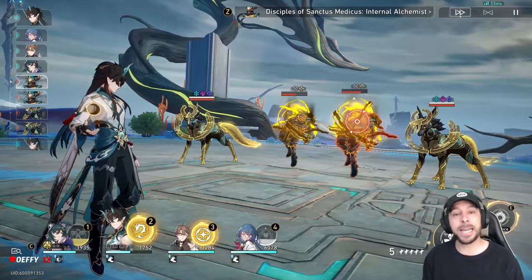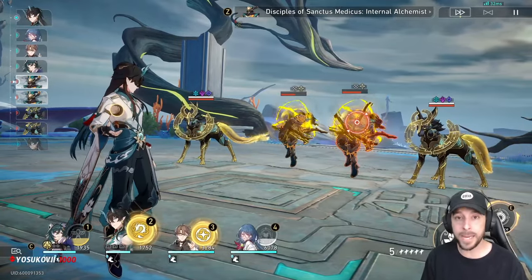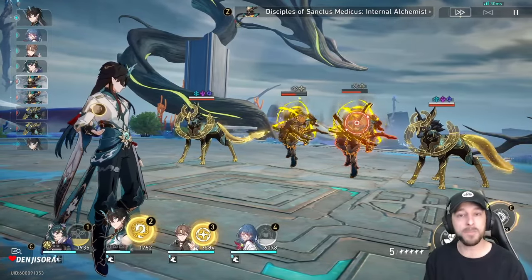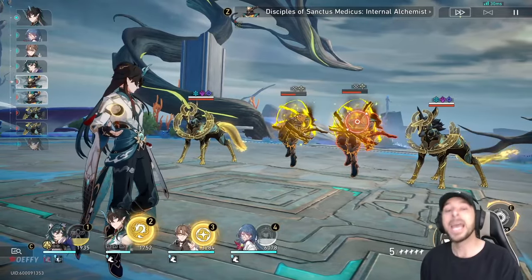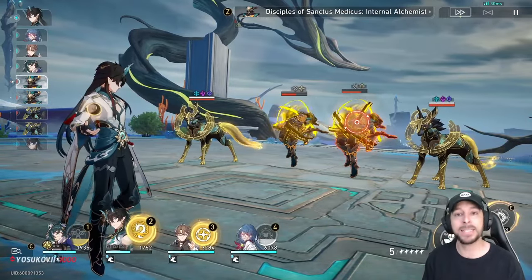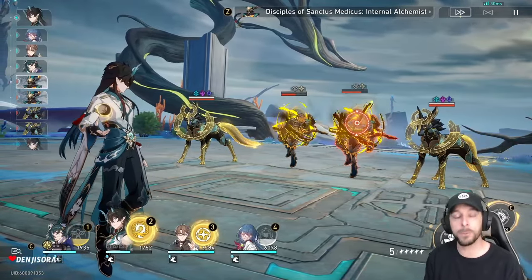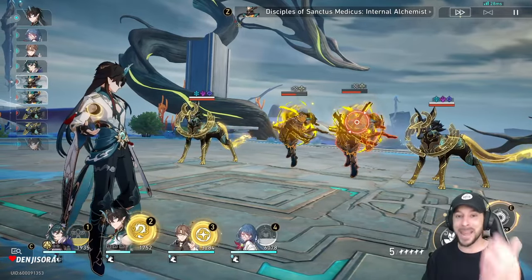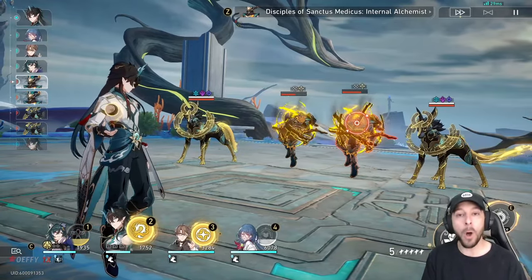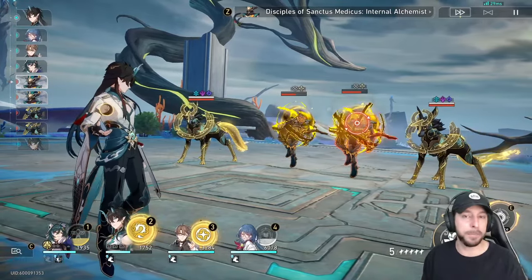You have to think counterintuitively compared to any other character. You want to make sure you are always either using Yukong's basic and then following up with her ultimate if you have the E6 available, or for the majority of players that don't have E6, use her skill followed by the ultimate so that you're applying two stacks of Roaring Bowstrings — two stacks of that attack buff — and then once you use Diving Kestrel, you'll be getting not only the attack buff but also a crit rate and crit damage buff. That way, your main DPS, in my instance Imbibitor Lunae, can be the benefactor of all those offensive buffs, rather than Yukong buffing herself and leaving your DPS high and dry.